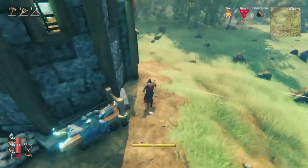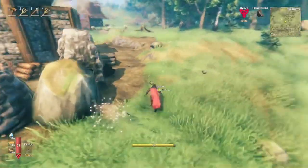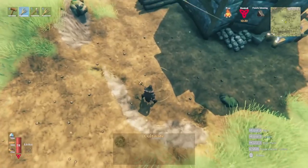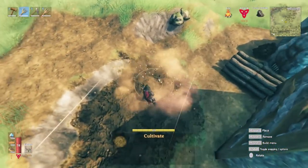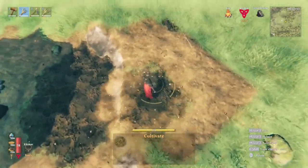All right, so the last thing — we need a garden. We're going to do a two-tier garden back here. Let's go ahead and make part of a garden area here, then we'll come up top and do a bit more. But I do want this protected.